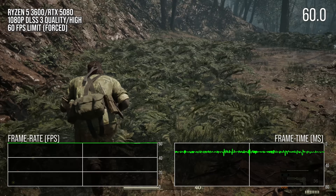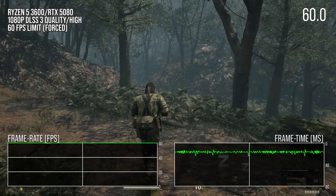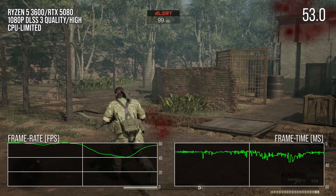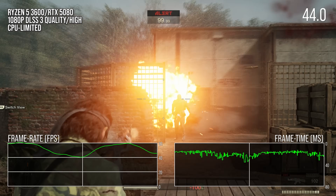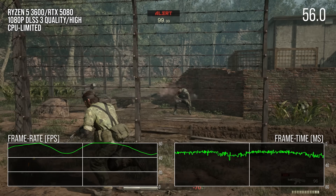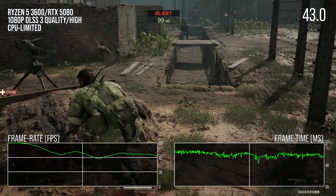Many of the little gameplay arenas in the game are very light on the CPU, as it is a PS2 game after all. But some of the slightly larger gameplay areas did cause CPU-limited frame rates, and these would dip into the 40s on the Ryzen 5 3600 when the AI in the area was activated and running around.